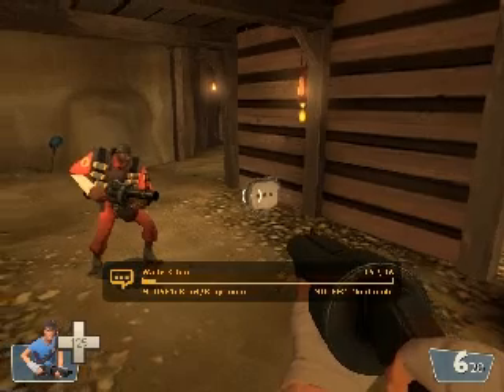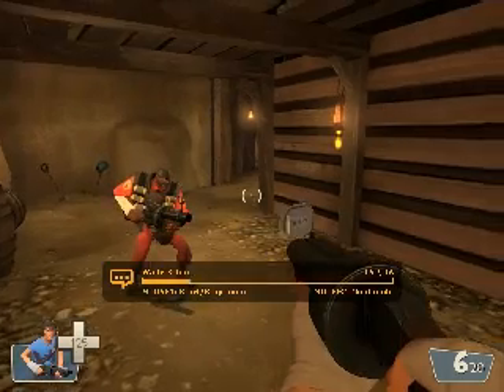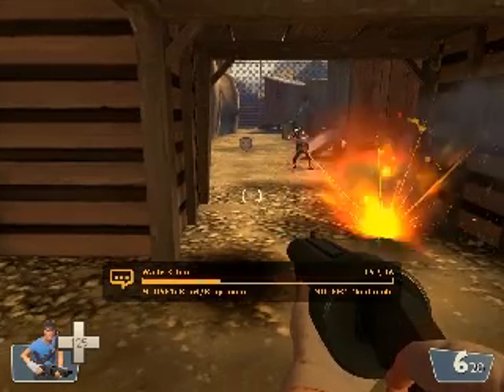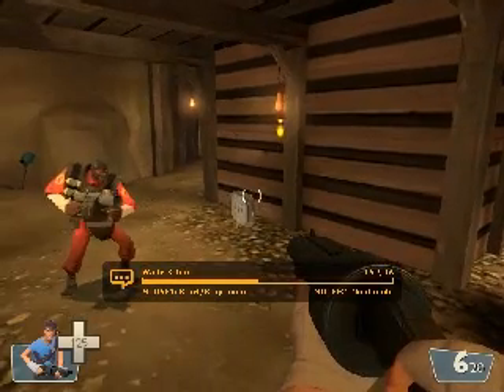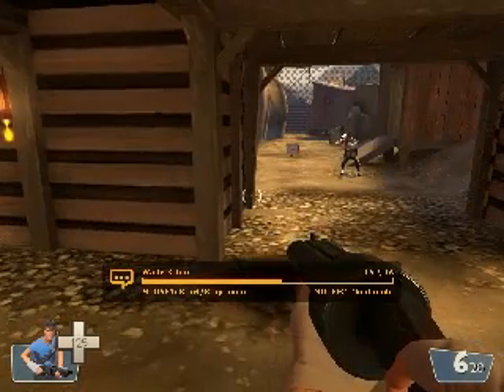The Demoman is the most versatile combat class. He's capable of rapidly switching from strong offensive pushes to defensive area denial. He has the only indirect fire capability in the game, allowing him to take out sentry guns around the corner, and his sticky bombs give him a grenade jumping ability similar to that of the soldier's rocket jumps. His sticky bombs can also prevent enemies from moving through doorways, cover or retreat, and defend control points even when the Demoman is somewhere else.